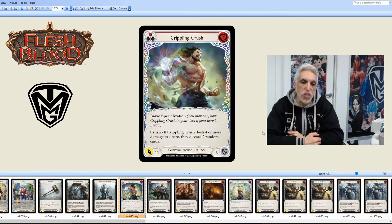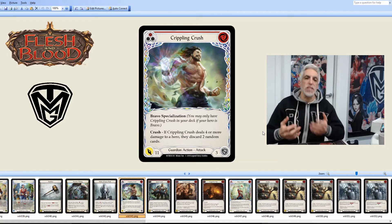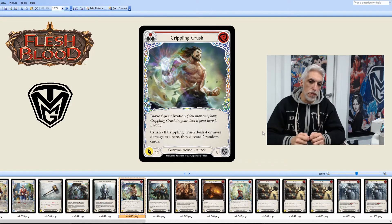Now the first Majestic: Crippling Crush — you do not want to see this card if you're opposing it. It's a Bravo specialization, so only he can use it. If Crippling Crush deals four or more damage to a hero, they discard two random cards. It does 11 damage and defends for three. This is a crazy card — we're into double digits for damage. You're defending with maybe three cards to get it under four, or you allow it through and lose two cards.